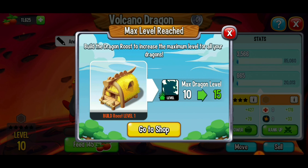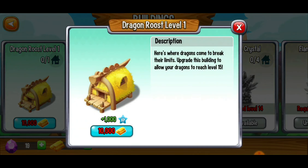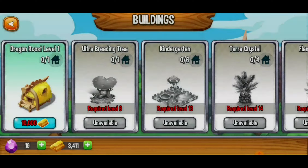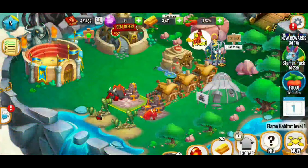Our maximum level right now is level 10. In order to get past level 10, we're going to need to build a dragon roost, which increases the maximum level for all your dragons from 10 to 15. This is going to be pricey at 10,000 gold, but it's definitely something we're aiming for as our next long-term purchase. We'll be saving up our gold for that.